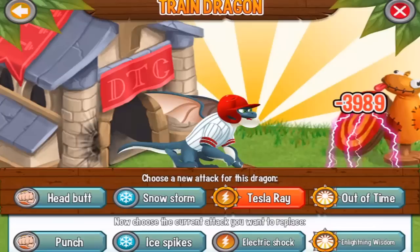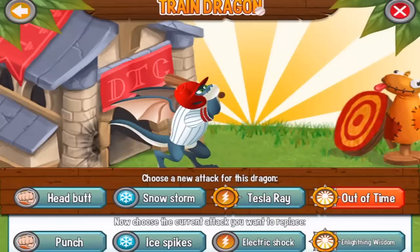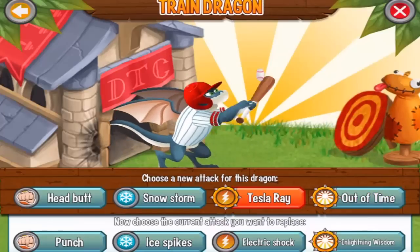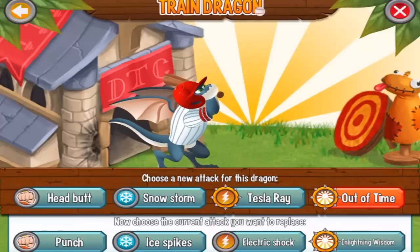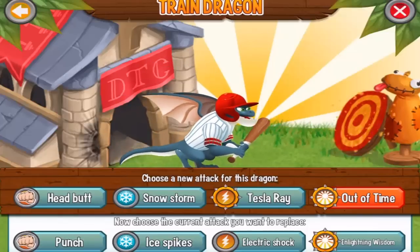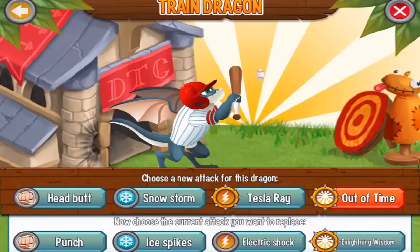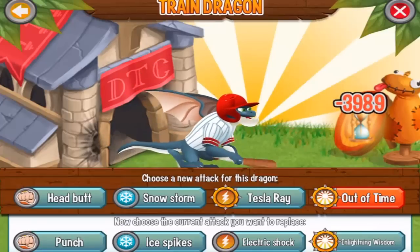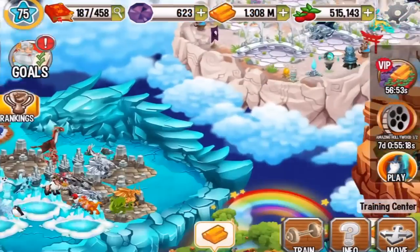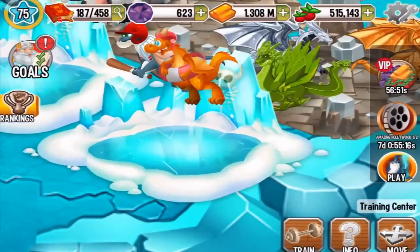And out of time attack. Tesla ray electric attack and out of time attack, a light attack, are the most powerful attacks you can train this dragon with. Pretty cool, pretty nice dragon — nice animation for the attacks. This is the Home Run Dragon, available in Dragon City right now.